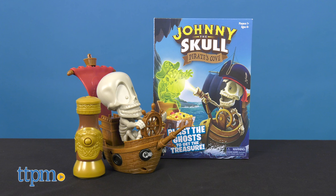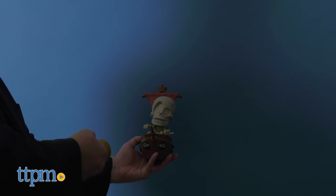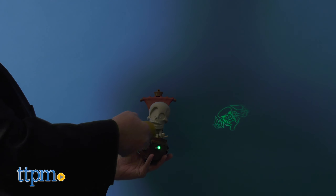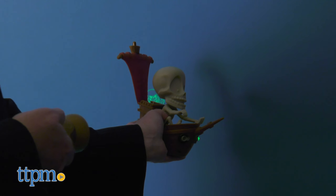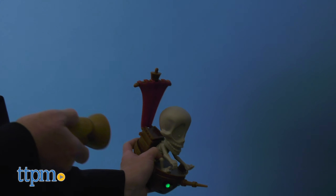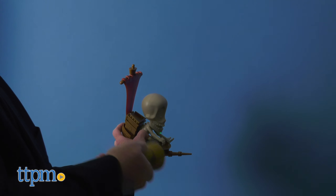Shiver me timbers, it's Johnny the Skull Pirate's Cove game. The pirate ship projects images onto surfaces all around you. Kids help Johnny get the treasures by blasting pirate ghosts. You use your pirate blaster to aim at the ghosts and destroy them one by one. This game includes four different levels of gameplay for increased challenges.